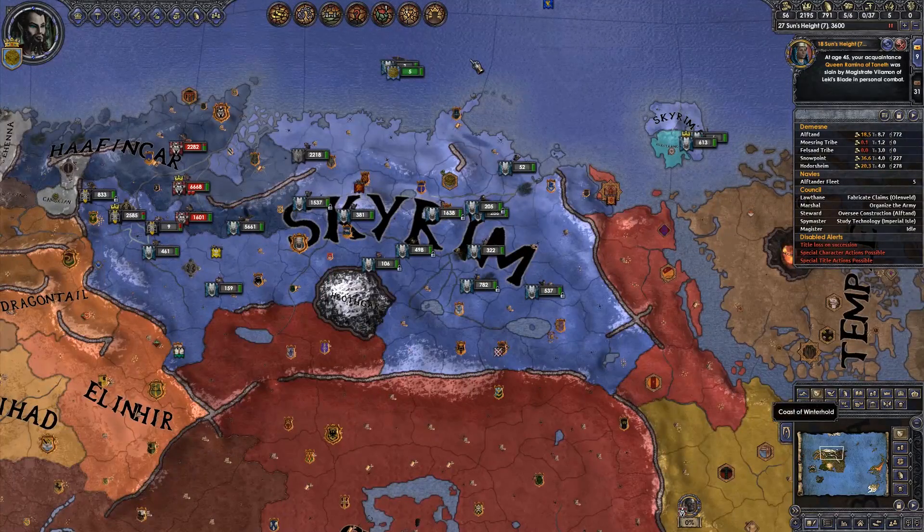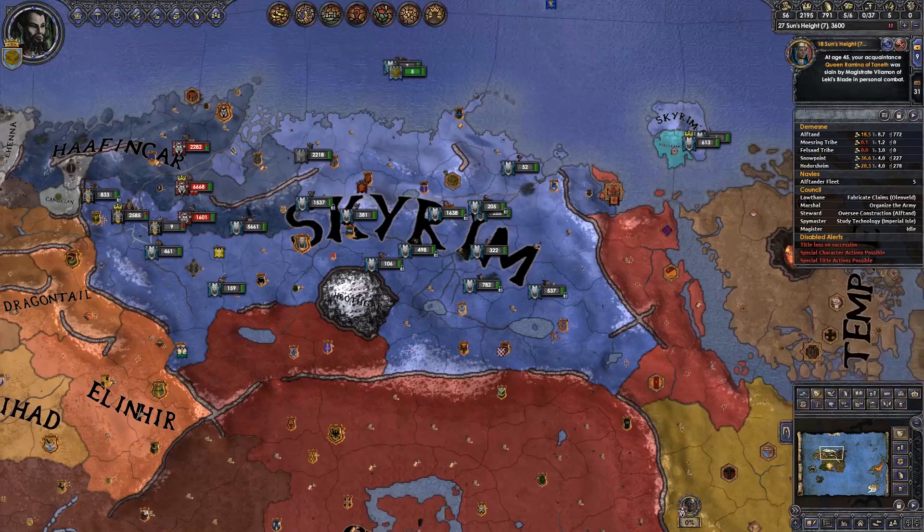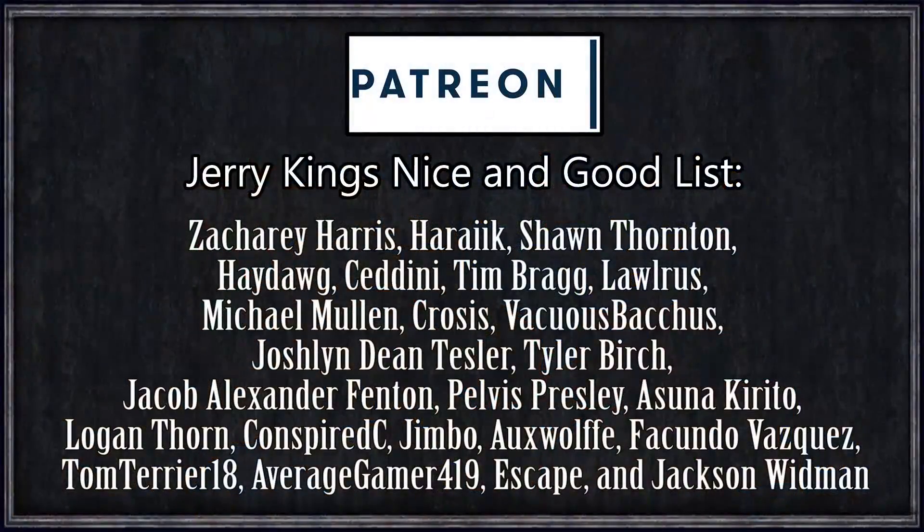Thank you all for watching. Hope you guys are enjoying this series. A shout out to all of the people who've made it possible — the Insane Top Tier Level Patrons: Zachary Harris, Tariq, Sean Thornton, Haydog, Sidini, Tim Bragg, Loras, Michael Mullen, Krosis, Spacuous, Bacchus, Josh Lending, Tesla, Tyler Birch, Jacob Ali's Undefense, Pervis Presley, Asuna Kirito, Logan Thorne, Conspiracy, Jimbo, Orcs Wolf, Wakundo Vasquez, TomTerry18, Escape, Average Game of Quality, and Jackson Whitman. Thank you all for your support on the Insane Top Tier Levels on Patreon.